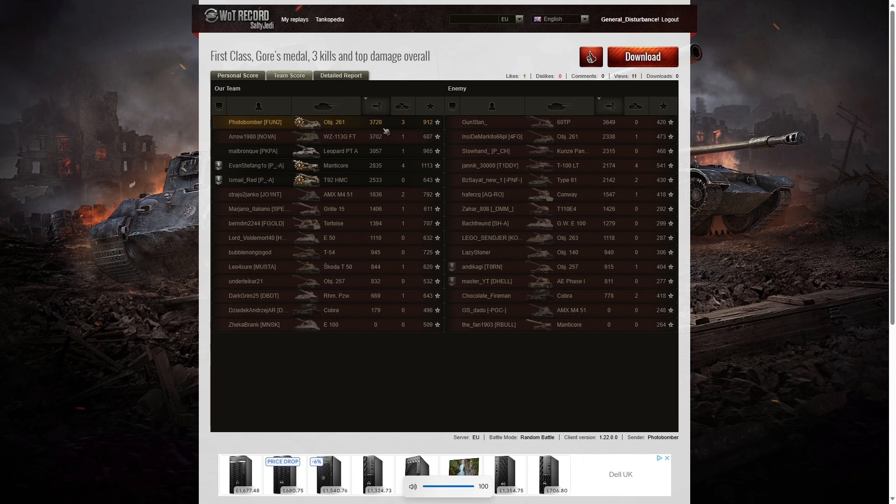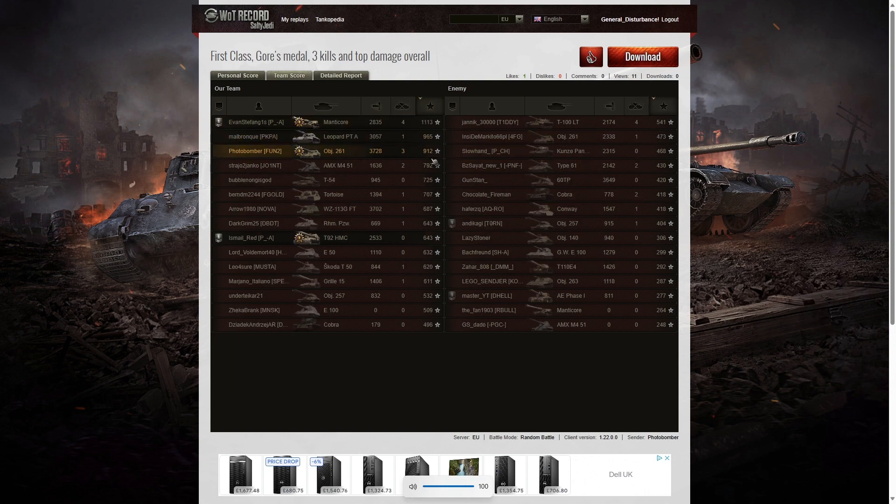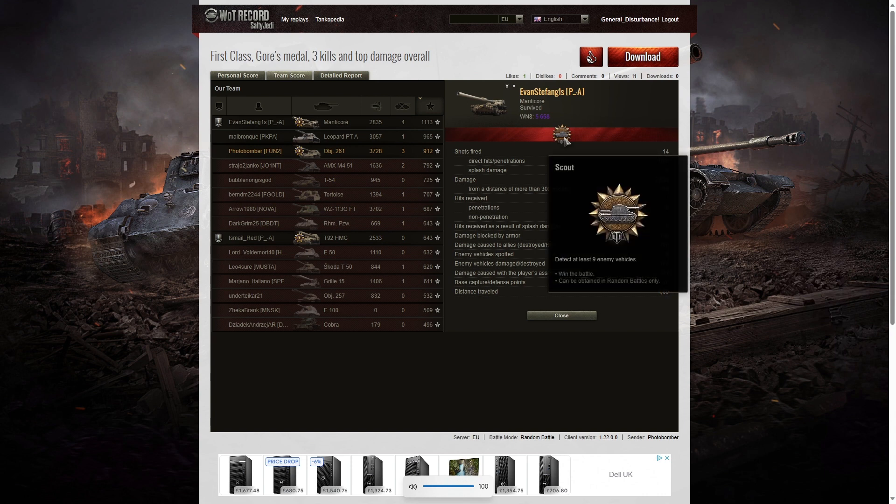3,728 was the highest damage. The second highest was the Wizzy 113 GFT with 3,702, and the third highest was the 60TP on the enemy team with 3,649. For kills, the Manticore got four kills and a Scout medal. Four kills also went to the T100LT, which was killed by Photobomber. Photobomber himself got three kills. In base XP, he's actually in third place — the Manticore managed 1,113 by virtue of a lot of spotting, with 2,471 hit points of spotting assist and a Scout medal for spotting at least nine enemy vehicles.